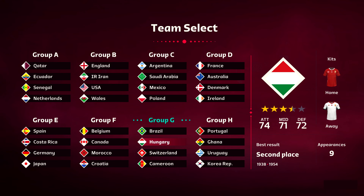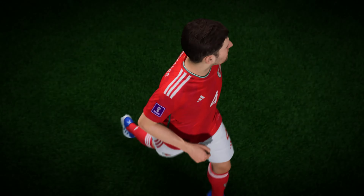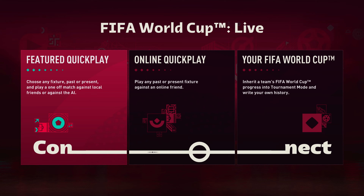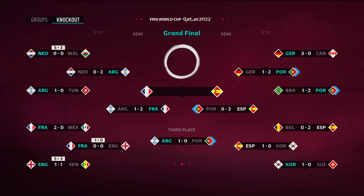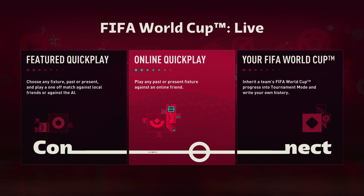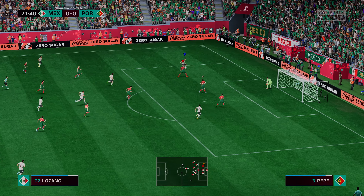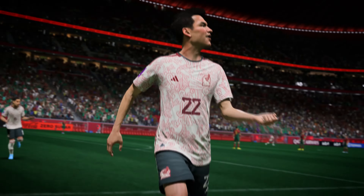What ways will the community be able to jump straight into a World Cup match this year? They'll be able to step right onto the pitch in a variety of ways, starting with Featured Quick Play, where you can choose a past or current match date and play an authentic single-player fixture with real-life lineups against the CPU or a friend locally, as well as Online Quick Play where you can play against friends online, and of course Kickoff, where you can play a match against friends locally or against the AI.